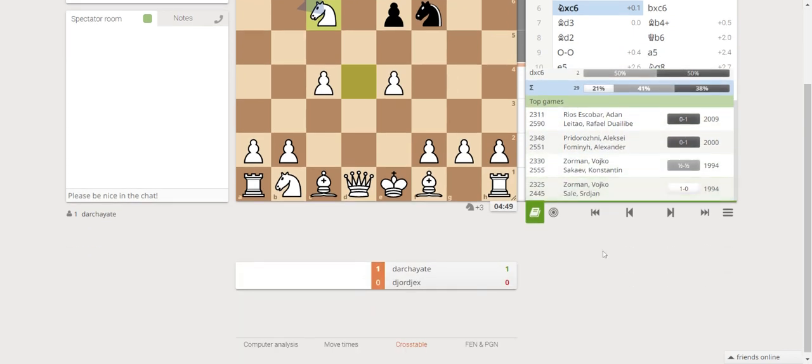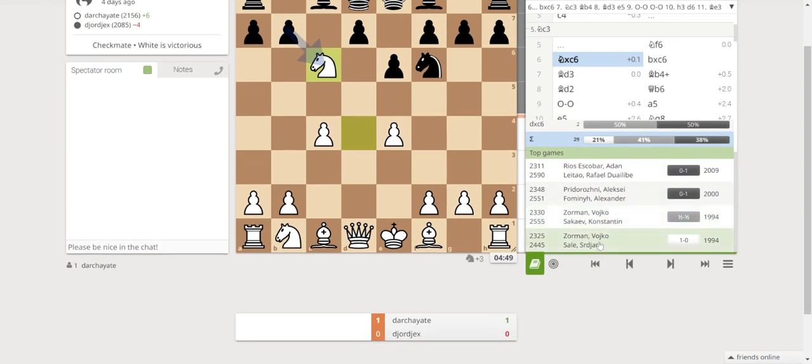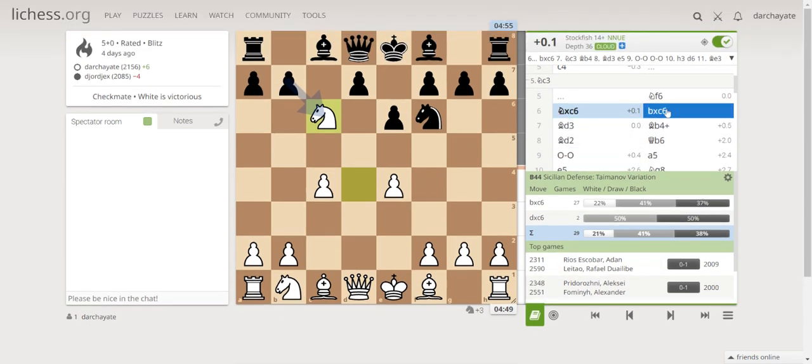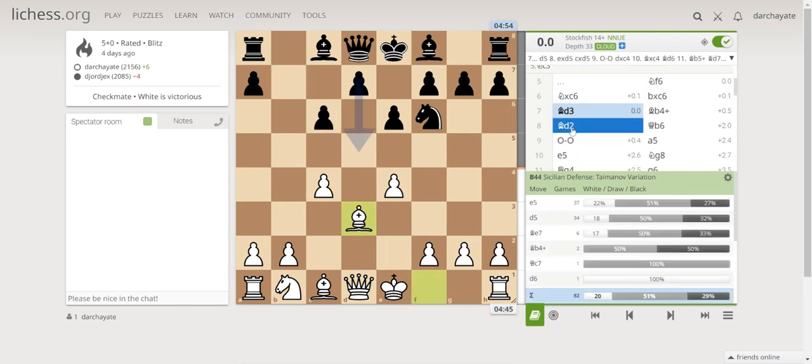We still have a lot of game here in the database — two wins for black, a draw, and one win for white. My opponent is a high-ranked player, rated 2325. He took back with the c-pawn on c6. I decided to defend the e4 pawn with my bishop, playing bishop d3.